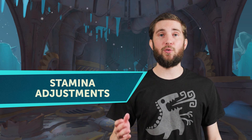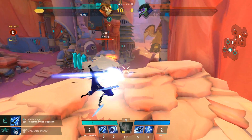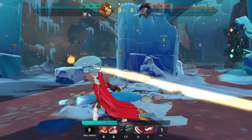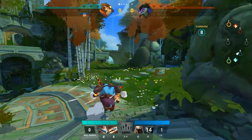We've made a number of adjustments to stamina costs to improve the transparency and usability of stamina as a resource. With the next update, skills no longer consume stamina. Dodging now costs 25 stamina for all heroes, and sprinting now only consumes stamina while in combat.